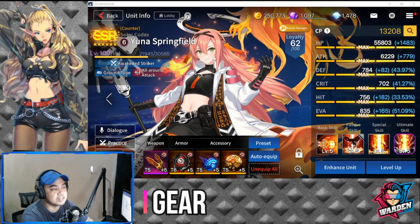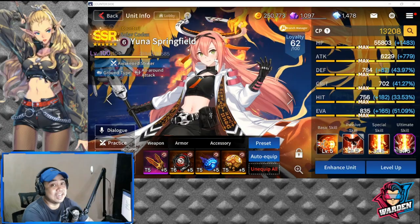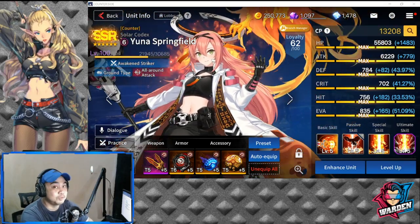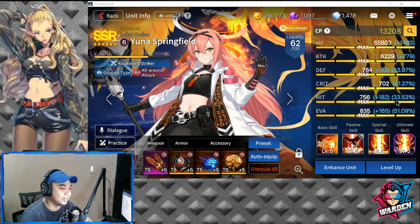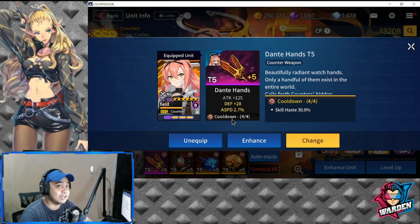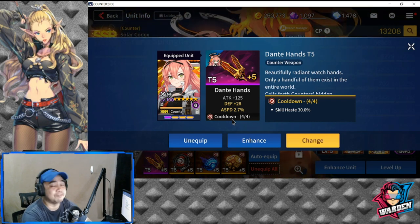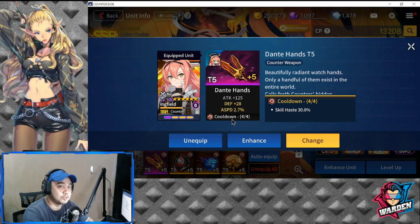Now looking at my Yuna — I've taken her to level 100 already because I was getting beaten in ranked PVP and there are already a lot of Yunas out there. The gear set I am primarily recommending is cooldown reduction. Attack speed is a secondary option if you don't have cooldown gear, but 90 percent of the time you should use cooldown reduction.